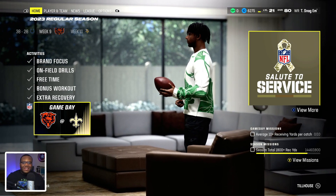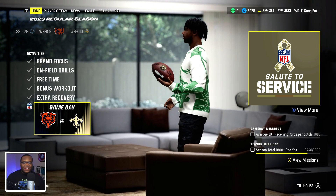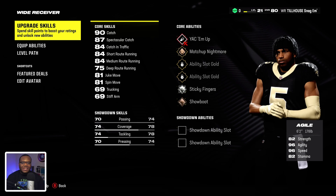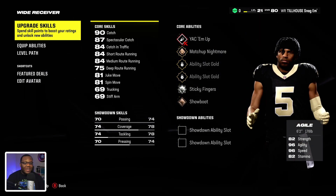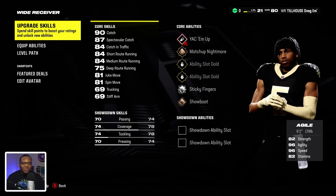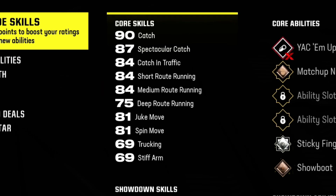Now we're on to week 9 and week 10 of this Madden 24 Snag'em series with the wide receiver. We got the Bears and the Vikings up next. I wanted to give you guys a quick update on where we are overall. We have a new x-factor ability in Yak'em, and we also have Matchup Nightmare, Sticky Fingers, and Showboat.